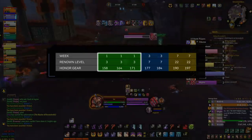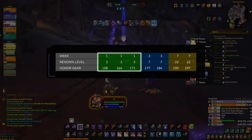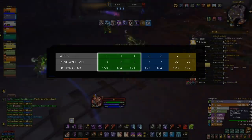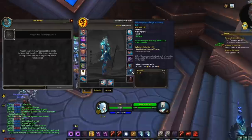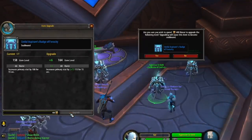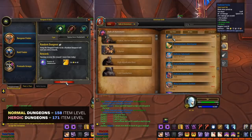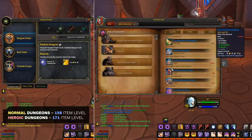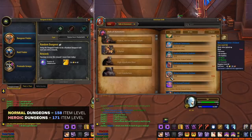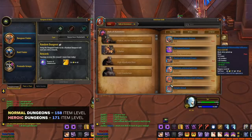The reason for doing Battlegrounds is the purchasable honor gear. This starts at item level 158 and can be upgraded seven times, capped behind Renown. If you're watching this video before the season has started, the highest item level you can get that gear to right now is 171 due to the Renown requirement. To upgrade a PvP item, you can talk to the Facilitator of Conflict next to the honor vendor in Oribos, and each upgrade costs a predetermined amount of honor. Alternatively, you can achieve the same gear from dungeons — normal dungeons reward 158 gear, and heroics reward 171, giving you equal gear to that of fully upgraded honor gear for the first few weeks.